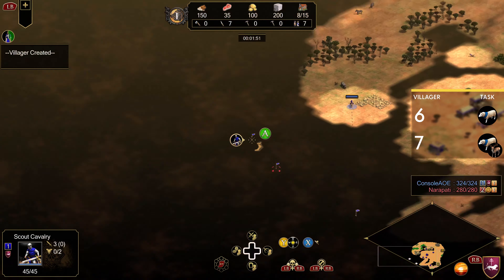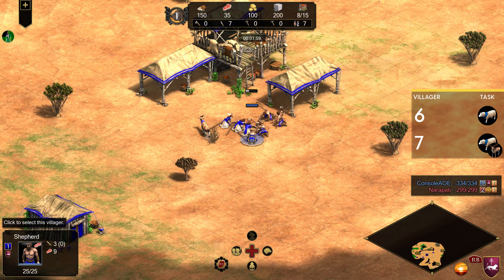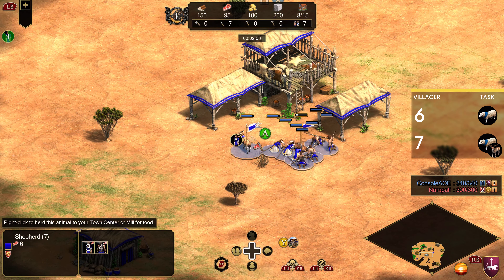For this one, you need to scout with your sheep in addition to the scout, because you need to find that deer patch pretty early to be able to make the timings work out at the end of the Dark Age.